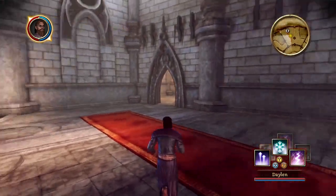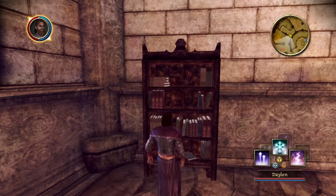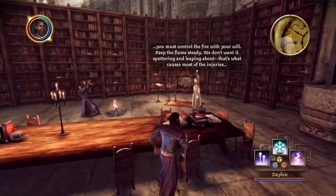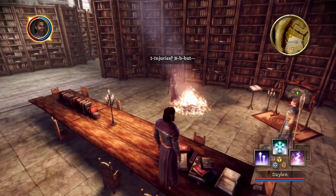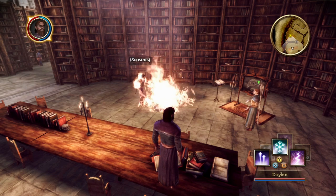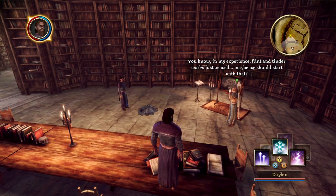Those do not refill when you enter and exit areas — good to know. You must control the fire with your will. Keep the flames steady; we don't want it sputtering and leaping about — that's what causes most of the injuries. It reacts to your emotions. If you panic it will... Breathe. In my experience, flint and tinder works just as well. Maybe we should start with that.